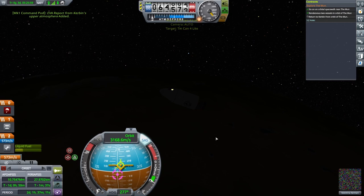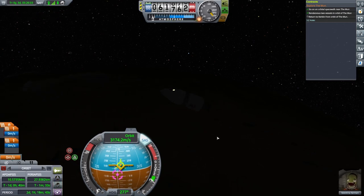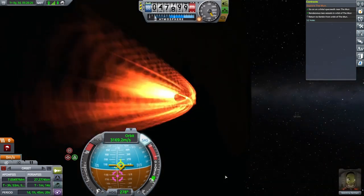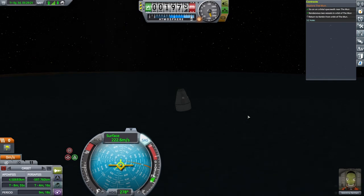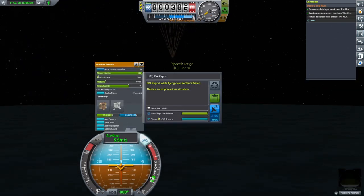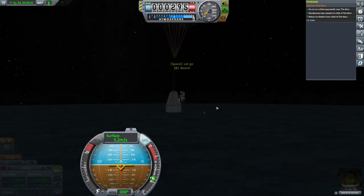It's a little dangerous, but you can collect an upper atmosphere EVA report once you get below 70 kilometers. Align toward retrograde first and be sure to get back inside the spacecraft quickly. Once back inside, jettison the remaining fuel and then engage the retrograde hold. As usual, deploy the parachute at about 2 kilometers. When it's fully deployed, you can go outside and collect one more EVA report. You should bring home 11 EVA reports.